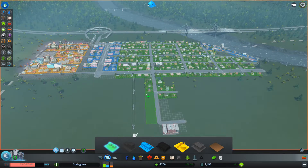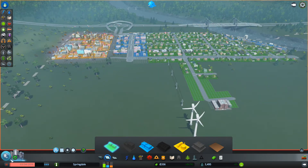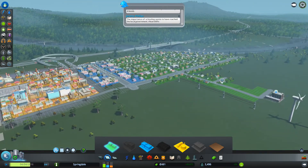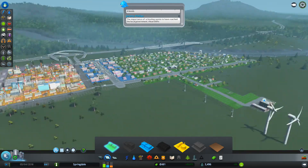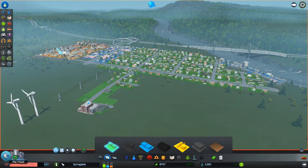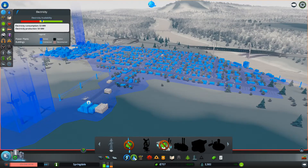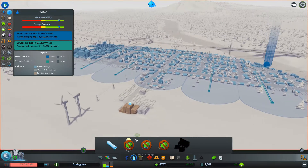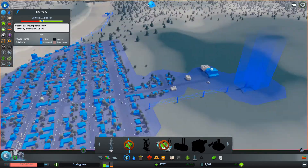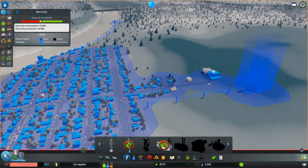Let's build some more residential so I'm not wasting all this space. We also can slow this down a little bit. Now we've got lots of money - oh, I need water! This is why you don't build out so far. Power is connected, which means I don't need this power line either. Let's destroy this - we don't need it anymore.